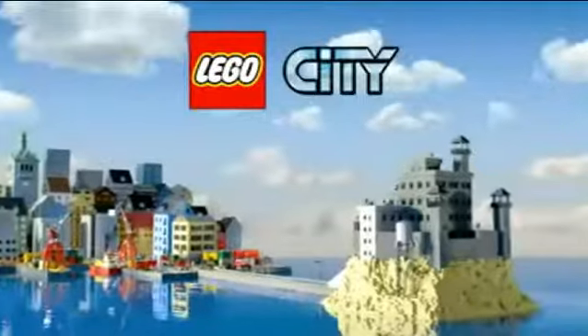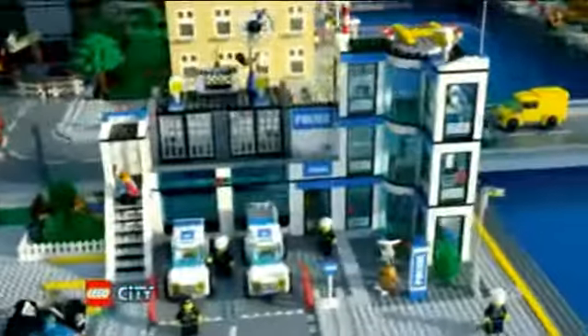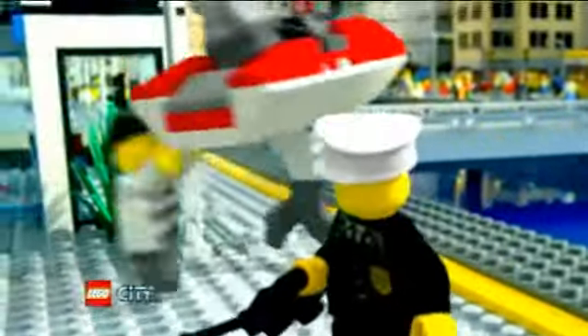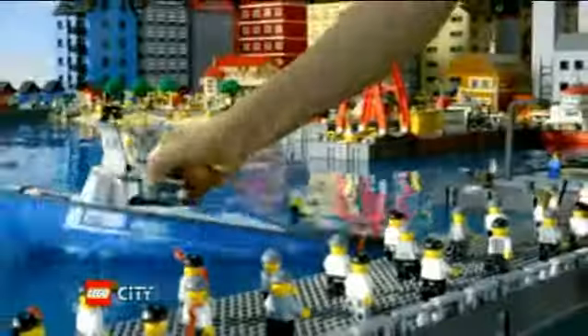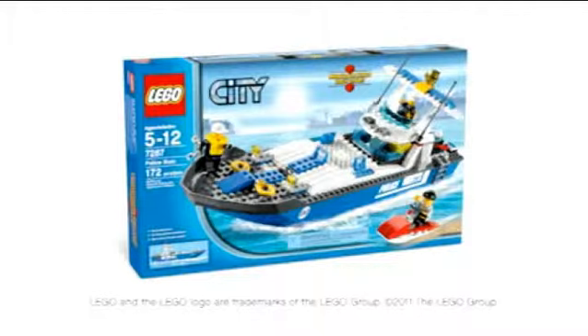At LEGO City Prison Island, all the crooks are escaping. But the police will catch them with their new police boat. You can build a high-speed police boat, put it in the water, and start the chase. It's time to push it to the limit. You're almost at the bridge. Catch the crooks and save the city with the new powerful LEGO City Police Boat.